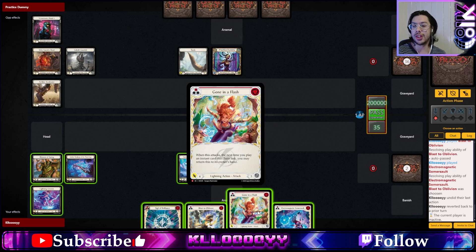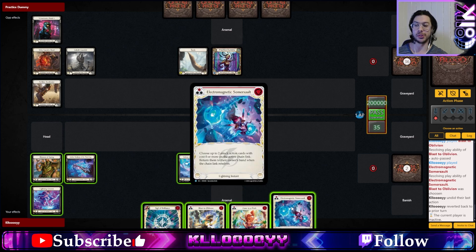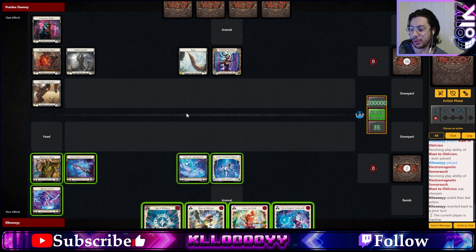Gorn Inner Flash: when this attacks, the next time you play an instant card, this chain link may return this to its owner's hands. The ideal step to utilize this effect is on the damage resolution phase — after you have it on the active chain link and after it deals damage, but before you move on to the next chain link. For Electromagnetic Somersault, you choose up to two attack action cards with cost zero or more on the active chain link, meaning you have to play this before the damage resolution step in order to target whatever is the current chain link. Hopefully that makes sense, but we'll go through it as we show off.